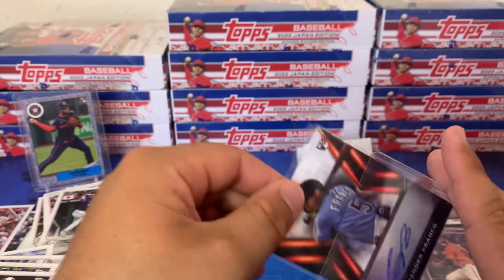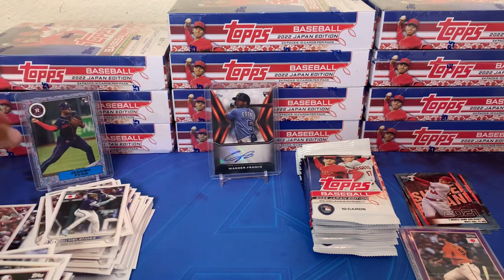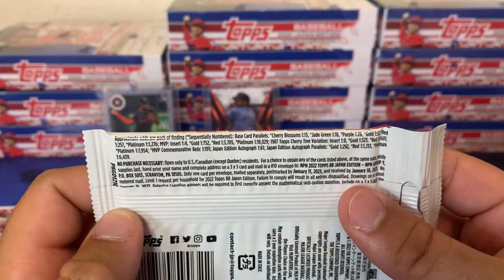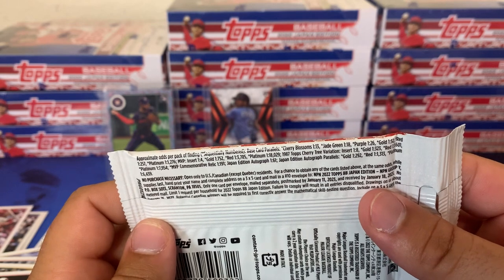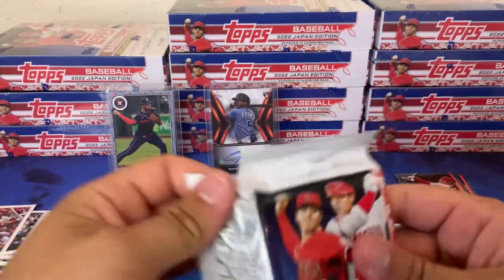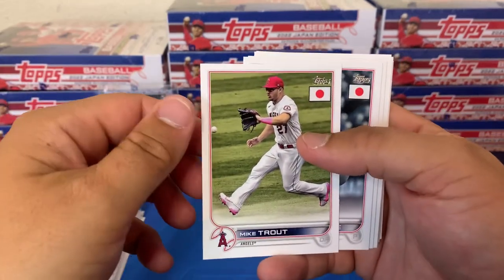Of course, you know what they say about the damaged boxes — damaged boxes always produce the best hits. Wow, so we got a Wander auto right off the rip in the first box. Autos are not guaranteed by the way — it's about one in every two and a half boxes, autograph 1 in 161 packs. That's a big auto — one of the top two autos we could get for rookies. Wow, I'll take that all day. There's a Mike Trout — the checklist has a lot of the better players.